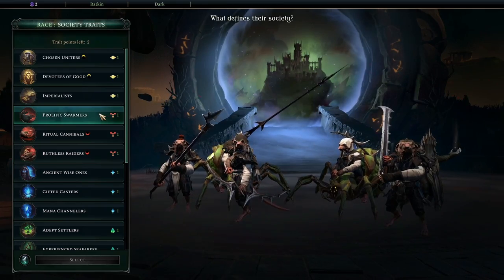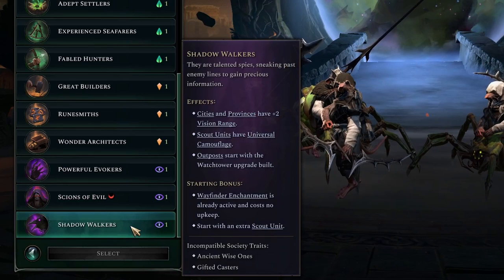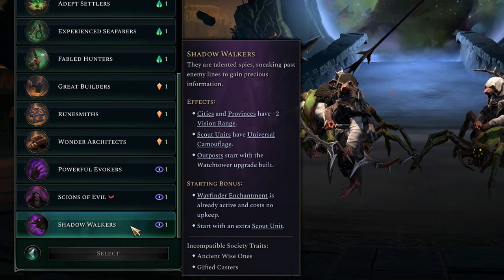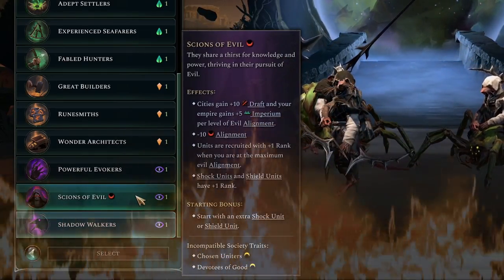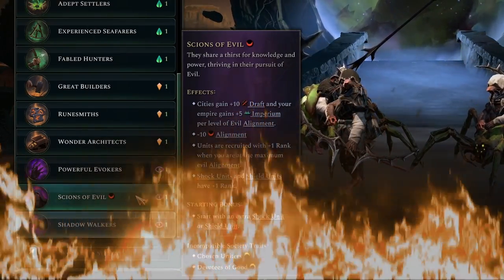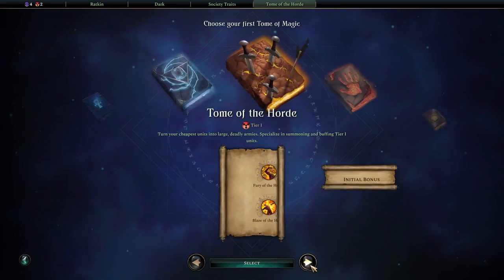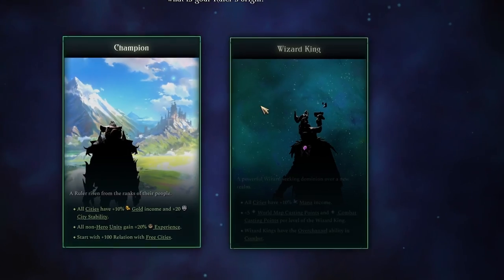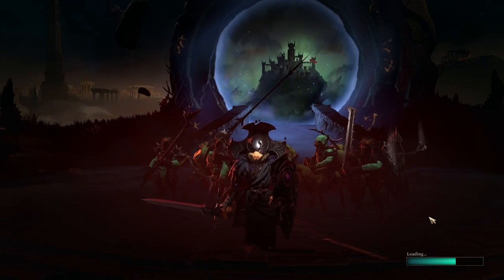My next extremely important choice is the Society Traits. Since I'm using Scouts, Shadow Walkers was an obvious choice — it starts me off with an extra Scout unit and an upgrade for all of my Scouts' movement speed. I also chose Scions of Evil because it sounded like fun to get rewarded for having an evil alignment, especially since I'm going to be attacking everything in sight. For my first magic tome, I went with the Tome of the Horde, which has multiple improvements for Tier 1 units like my Scouts. Then my Wizard King Aerithor the Broken set out with his Spider Rider snipers to conquer the world.